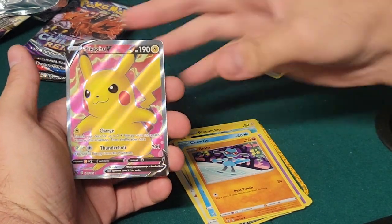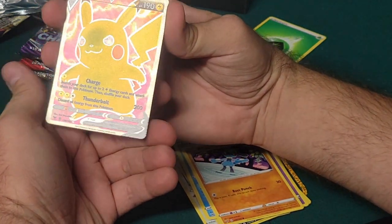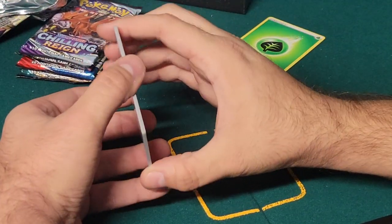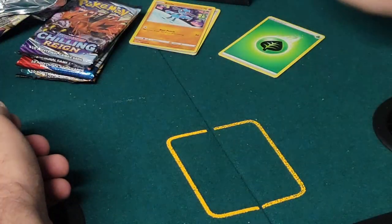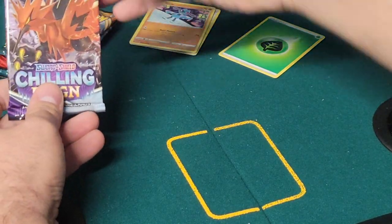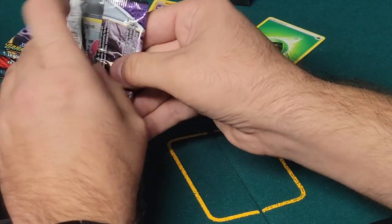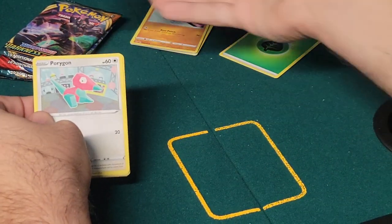We got two cards getting sleeves here. That Zacian is definite, but that Pikachu V - the Pikachu V! That is a really nice shine, damn. Actually nice, that was a good pull! That was a really good pull. That was Vivid Voltage. So we're gonna jump into the Chilling Rain.